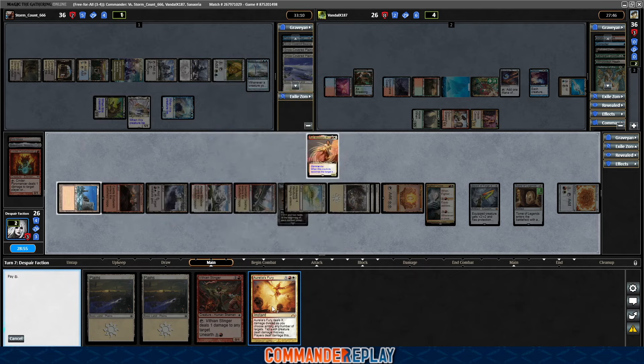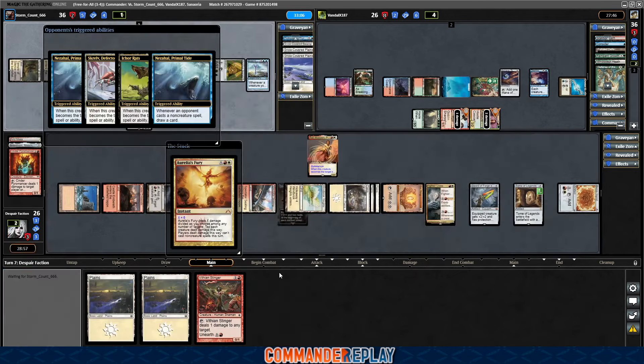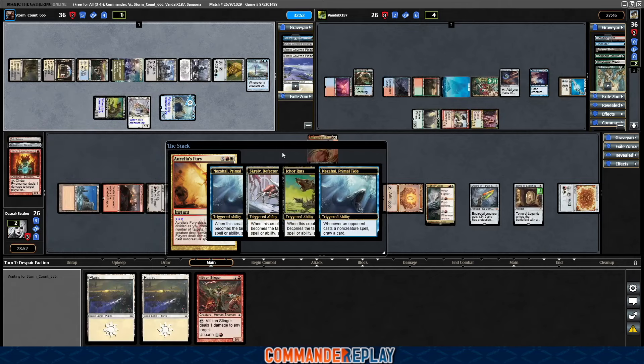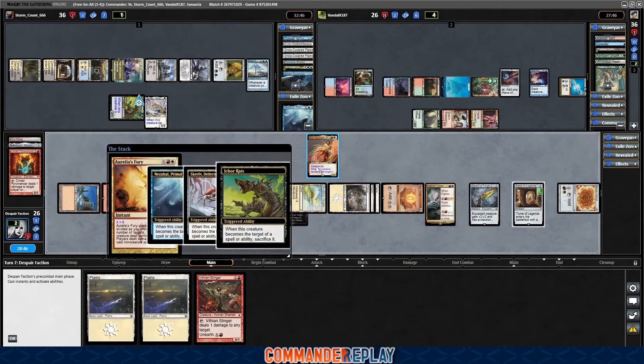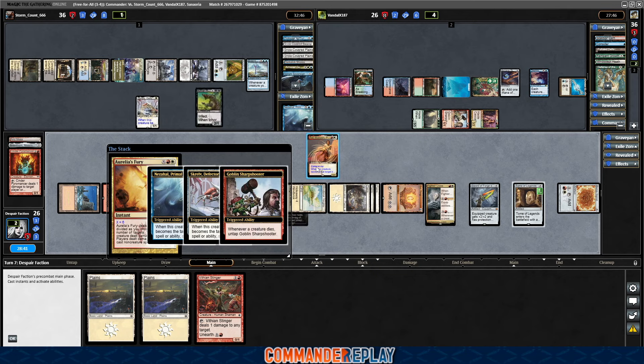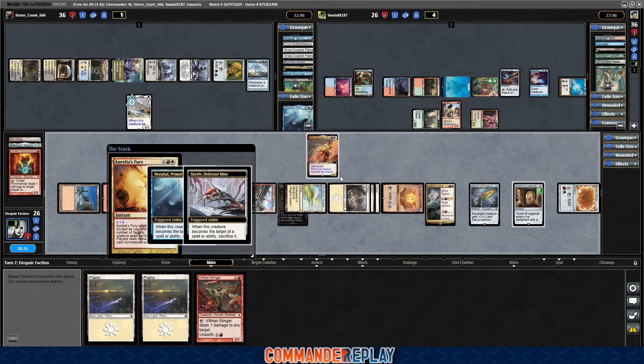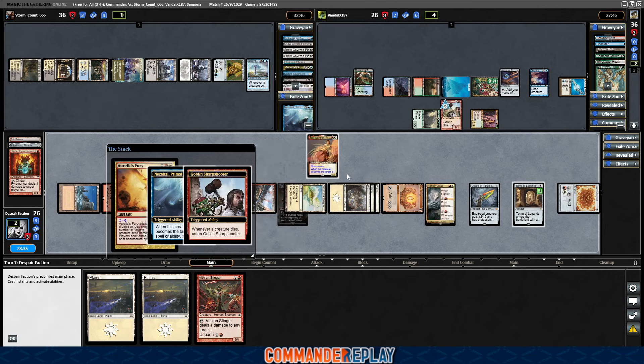This is actually a really good deck for Aurelius Fury. Oh no, tell me we're not going to draw because of the sacrifice. Actually, we should draw off these two. The opponent wants to get rid of three more cards. Opponent gets to draw a card first, then they're going to exile the Nezal Hall. Rats get sacrificed — oh no, that untaps the sharpshooter. That's not good. So we might not get so much of the card draw out of this one.